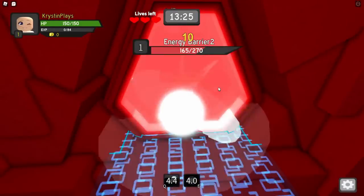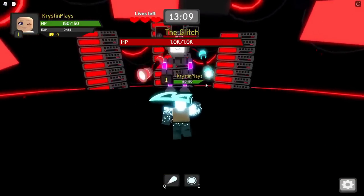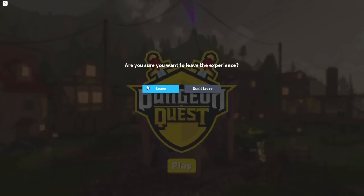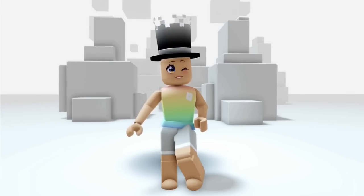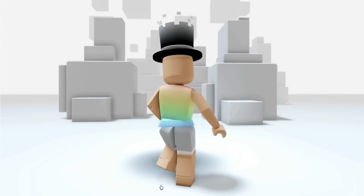Also, a word of advice once you break through to beat the boss is to take down the HP towers first. Now that we've defeated the boss, we've got the badge. Now let's leave the game and check out this new hat. This looks really, really cool. This is going to make some really fun looks. Let me know, what do you guys think?